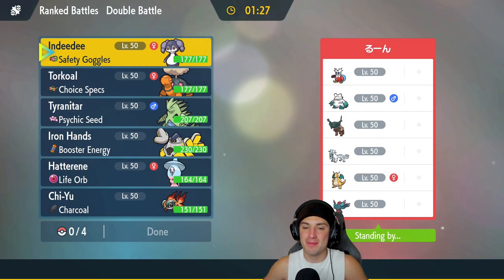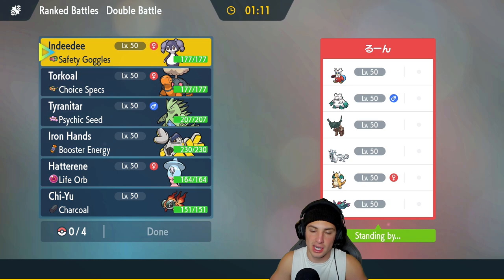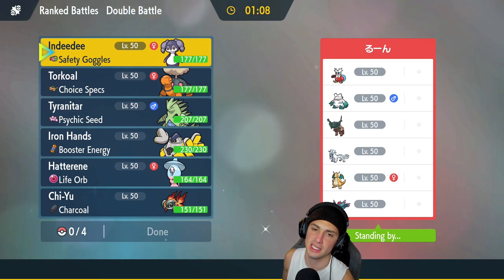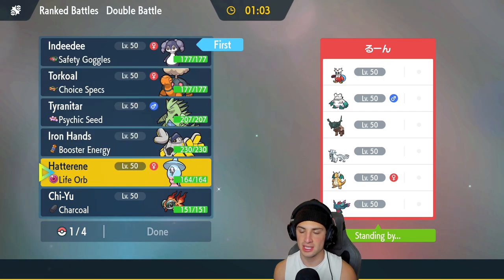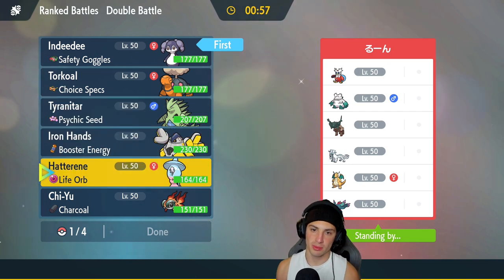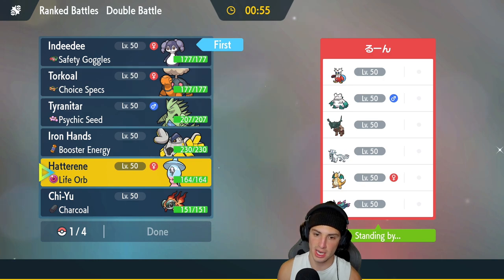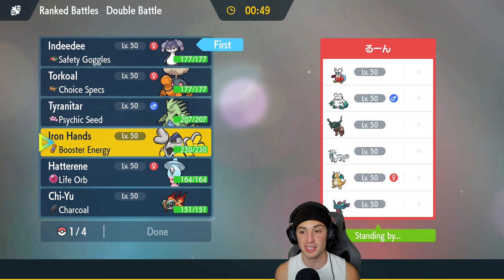Hatterene absolutely ripped it for us and clutched up that first match — gotta love it. Hopping into our second match. Going up against another Chien-Pao and Dragonite team with Fluttermane, Ting-Lu, and a snow weather combo with Abomasnow and Delibird. I kind of want to go into that same lead — Indeedee is going to be powerful here to get rid of first-turn priority. I'm going to lead Indeedee.